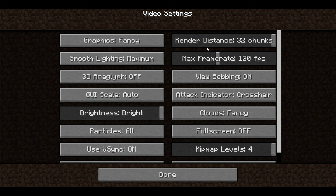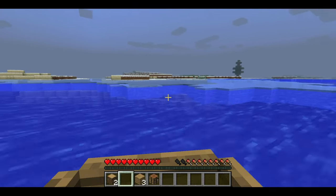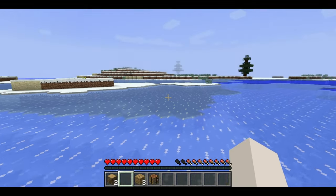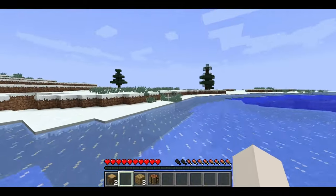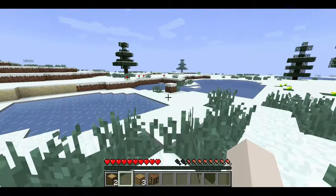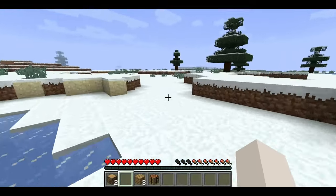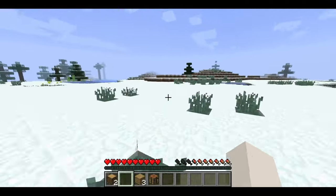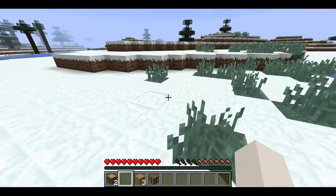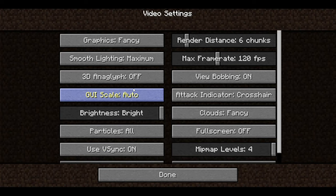So let's set render distance back down to six. All right, do we have chat on? Yes we do. Should we set the render distance down to two? I have no idea — you know what, let's do it. Video settings, two chunks.